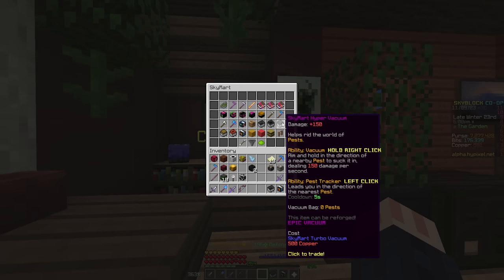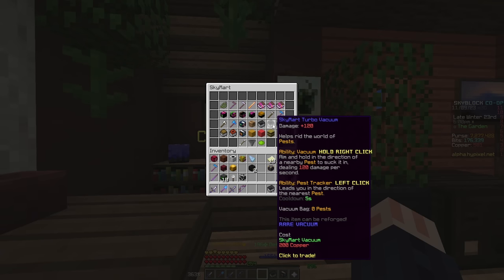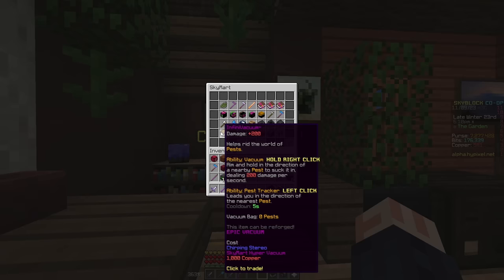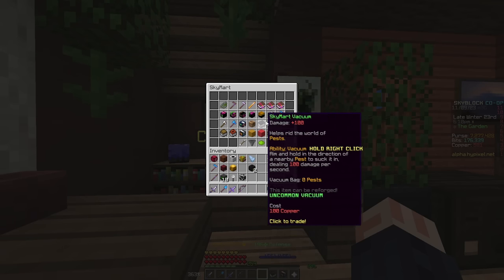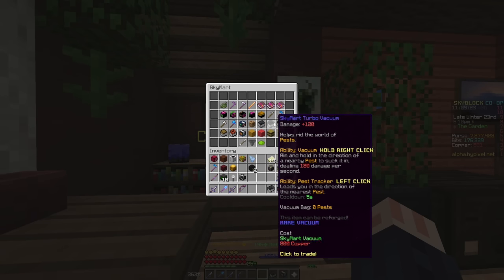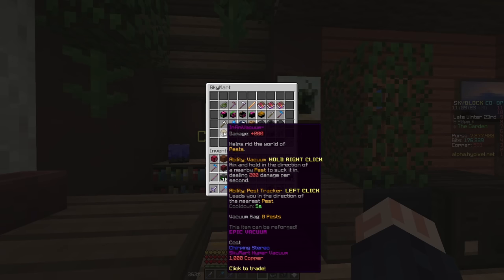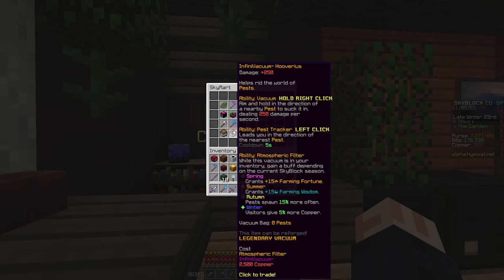Moving over, we have the Hyper Vacuum, which does 150 damage. By the way, the Turbo one did 120 damage. Then we keep moving down the list with the Infini Vacuum, giving you 200 damage. These upgrades for the first couple don't require anything except copper. The Infini Vacuum requires the Chirping Stereo, the Hyper Vacuum, and 1,000 total copper. The Huvarious requires an Atmospheric Filter, an Infini Vacuum, and 2,500 copper.